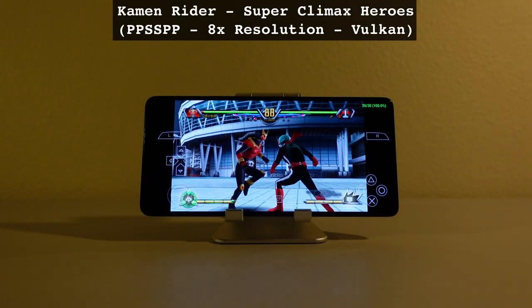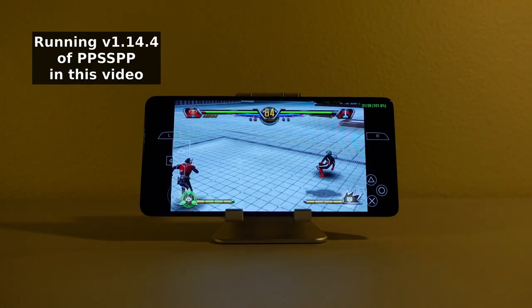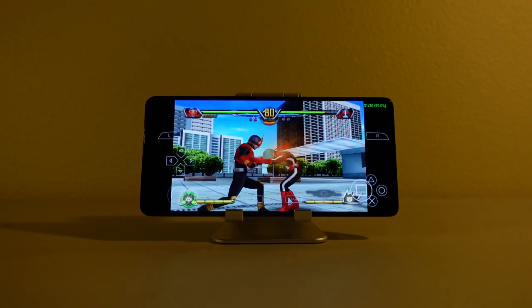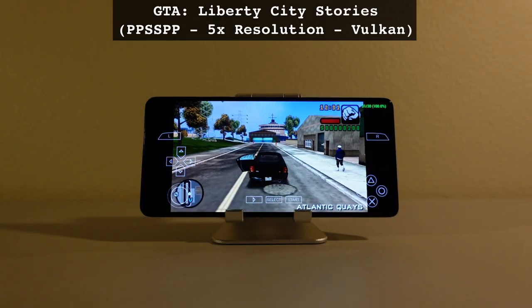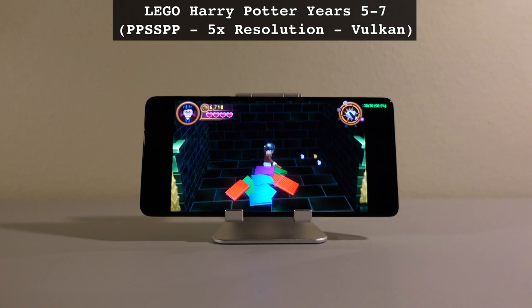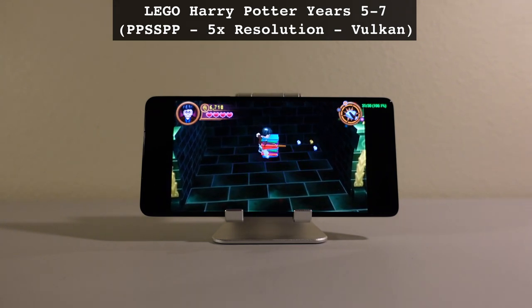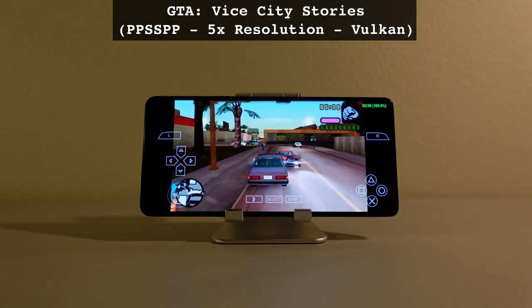Moving on to PSP emulation with the PPSSPP emulator — I'm using the standard version of PPSSPP and stuck with Vulkan since all the games I tried ran well with it. I tried a variety of PSP games including GTA Liberty City Stories, GTA Vice City Stories, Soul Calibur Broken Destiny, LEGO Harry Potter, and others. All the games I tried ran at full speed at 5x resolution, and some were even playable at 10x resolution. As long as it's compatible with this emulator, PSP games are just going to run well on the Edge Plus.